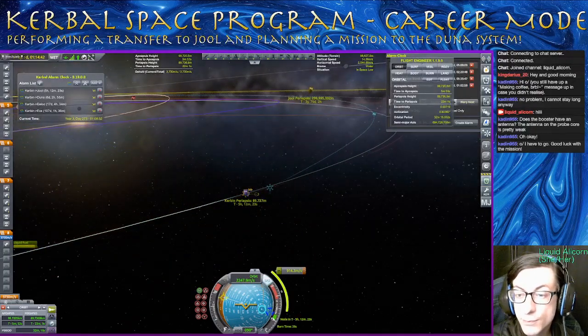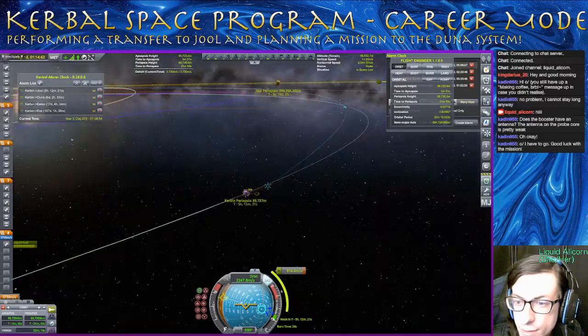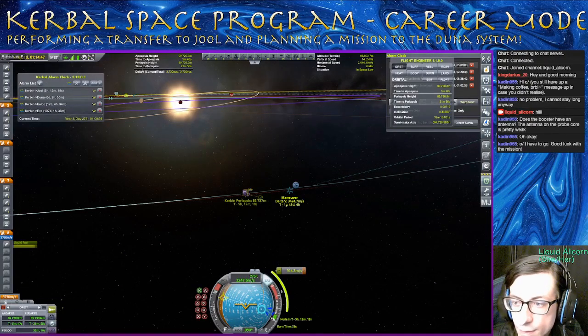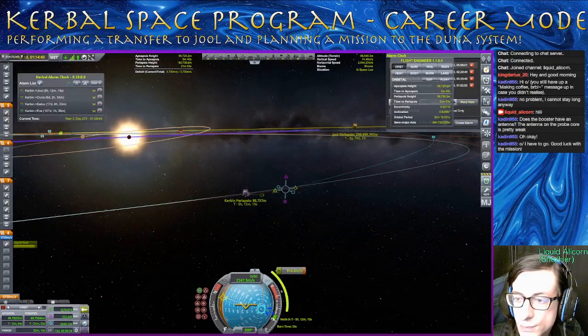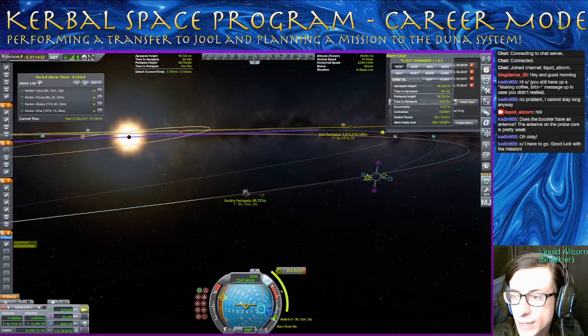I think this will work. But this burn — that maneuver is in a year. What? Doesn't make any sense. Why is that maneuver in one year? I believe I've attached this to the wrong thing. Oh, I see — I put it too early. Okay, that's probably why it feels so inefficient. So we can see if I drag this over here, suddenly it is no longer a year away.